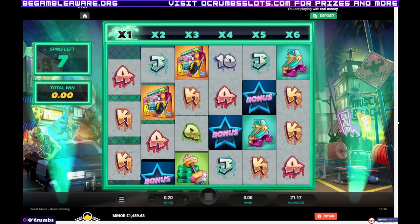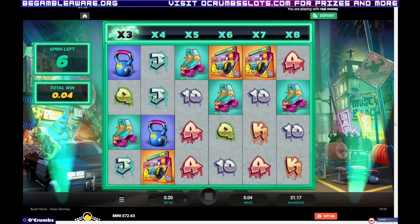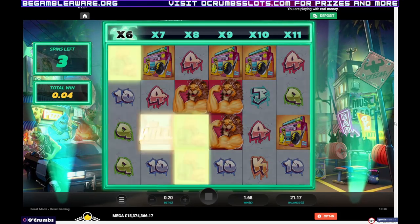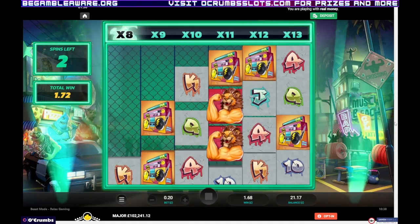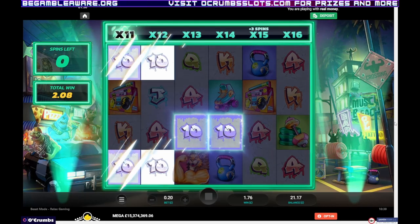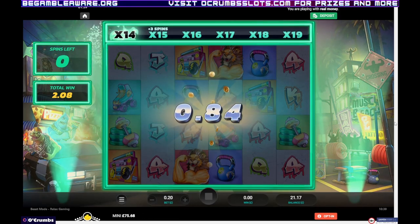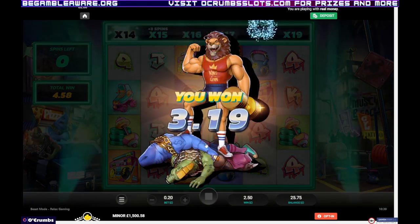I thought it was only going to show half the game. I think I've seen someone play this one before. It's all well and good if it actually hits something. There's already a last spin now. Not getting up to these free spins, is it? No. £4.58. Crumbs. There's only two games to go. 25 quid - it's going to be a struggle.